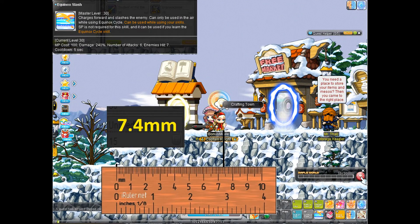Next we have Dawn Warrior teleport. It does look like a dash, but it functions as a teleport because it passes through Lotus lasers. It does have a short cooldown, and you have to be in the right stance to use it. It can also only be used in the air, but it has a pretty long range of 7.4.